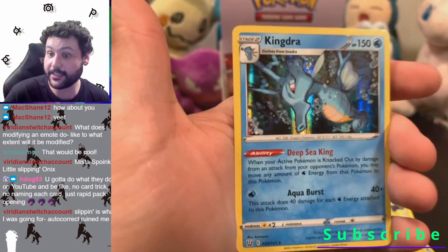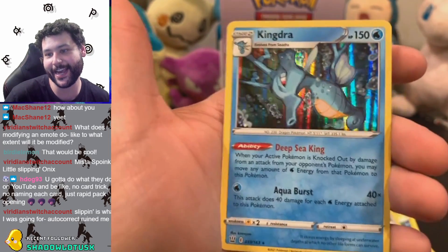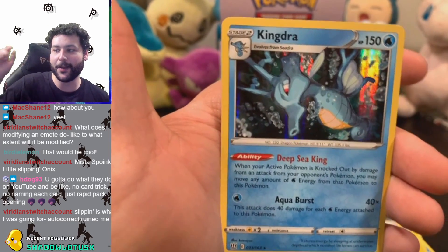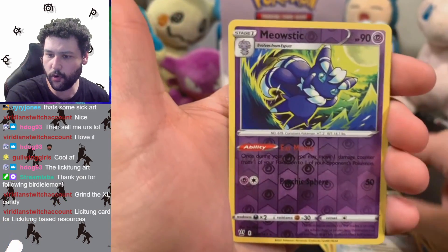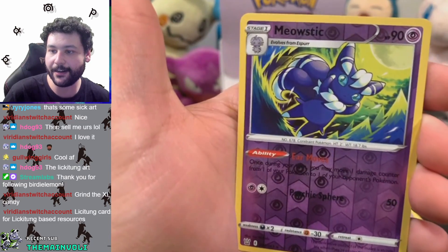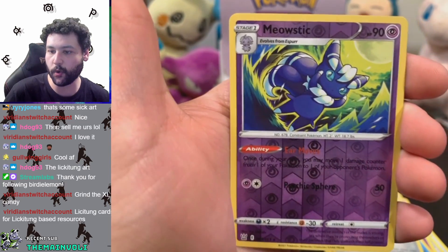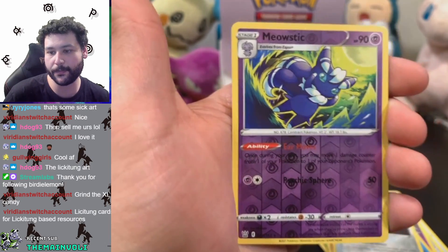Oh, what the heck — Kingdra looks sick and has a cool ability name: Deep Sea King. The flare on this card is on point — that's really good flare. And that's a rare reverse holo Meowstic as a rare — oh, that actually looks cool. I'm really loving the psychic reverse holo pattern; it looks so good on purple.